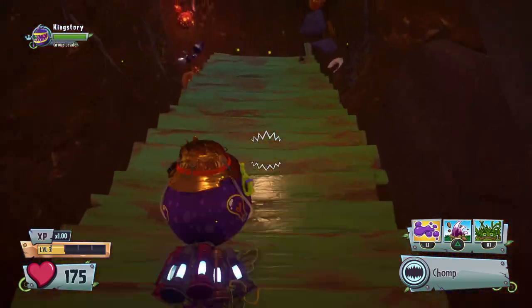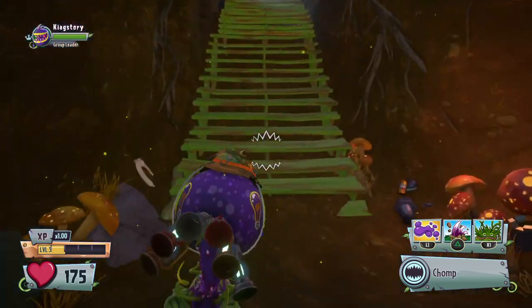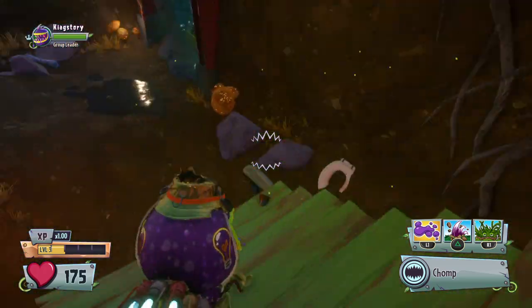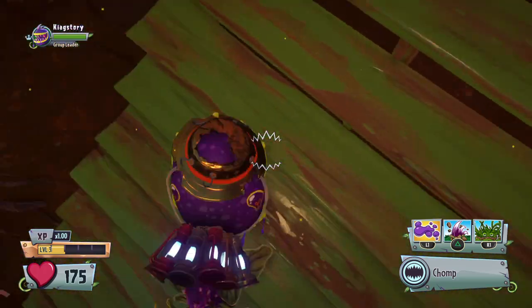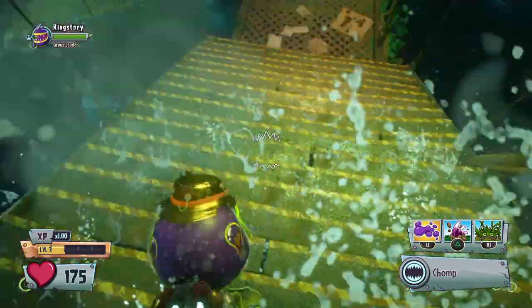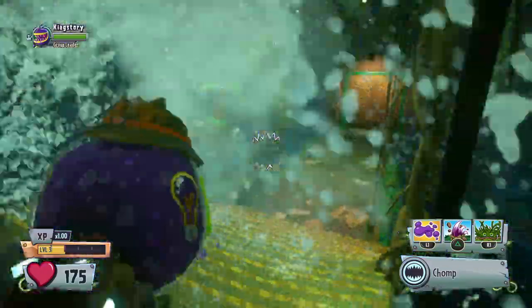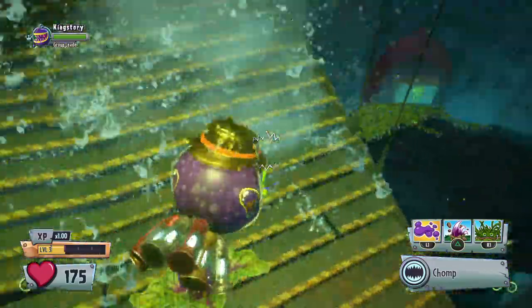All you've got to do is come from here, come down the staircase, and if you want to go back up then you just go up the staircase. No need to worry because this staircase does not fall. Then you've got to go under another staircase which is blocked by some water, but you can just go right past it.